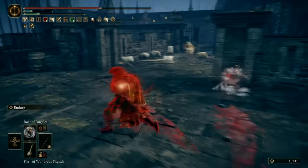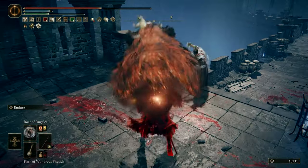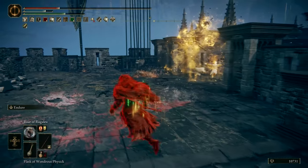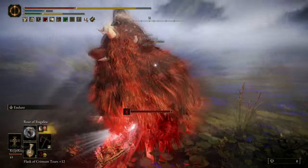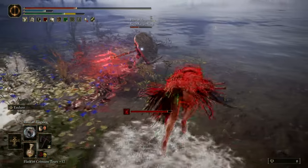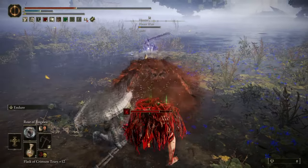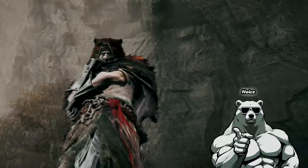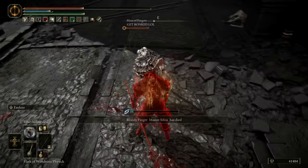Now let's see what this bear can do. So this is pretty broken. However, the build still has some weaknesses — mainly to other people using Endure, to backstabbing, and to ranged builds.